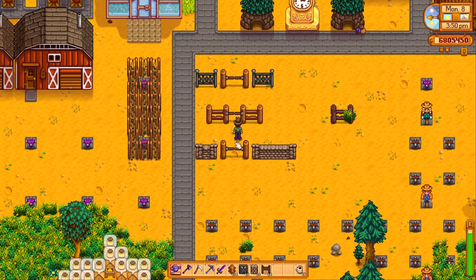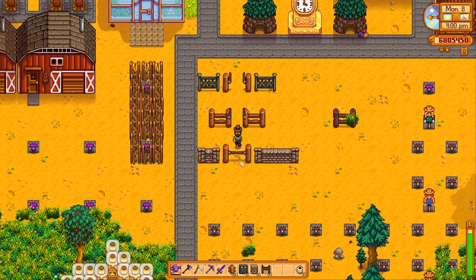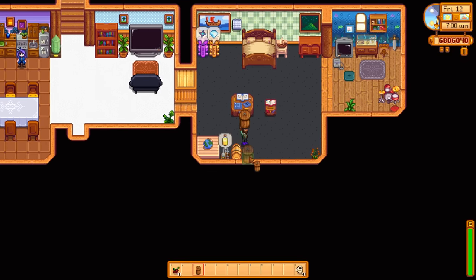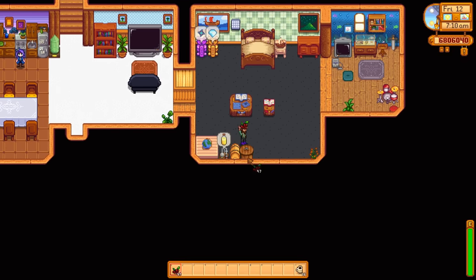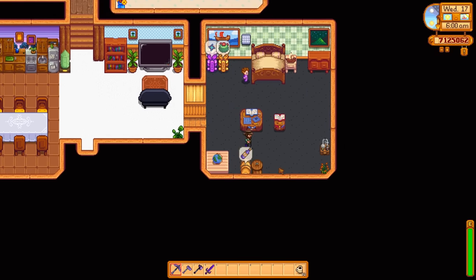Fence gates can be made two tiles wide by using a different type of wood than the fence. Place a keg or other machine in your home to notify you of when other machines are done processing, to save you from checking every few days. Festival days may mess with the timing a bit.